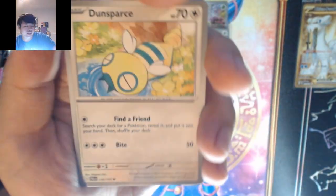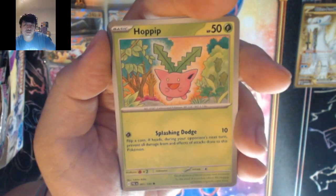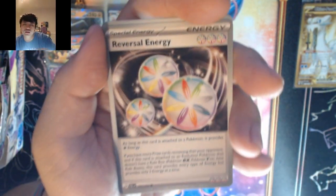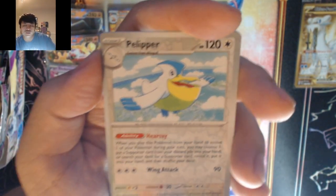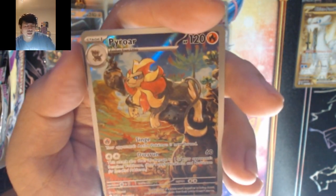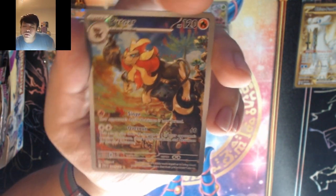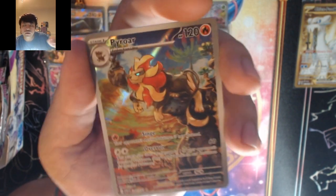Fighting — it's metal. Dunsparce, Hoppip, Whirlipede, Annihilape, Spidops, Passimian, Reversal Energy — we got the Pelipper! We got a special illustration rare Pyroar — this looks beautiful — into Oricorio.